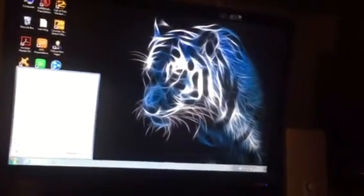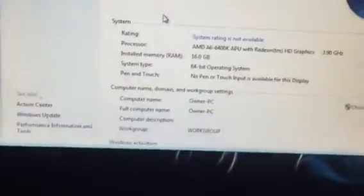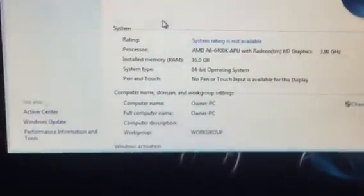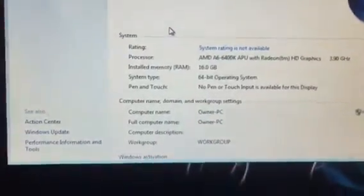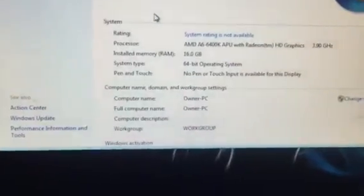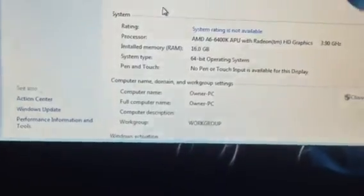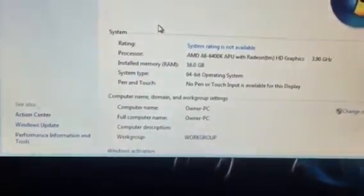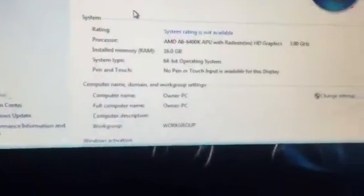So let me show you the specs. I'll type in RAM. The processor is an AMD A6-6400K APU — I know it's not the best processor, but I also have a graphics card that goes along with it, so it kind of balances out. And I do have 16 gigabytes of RAM, which is well above okay.